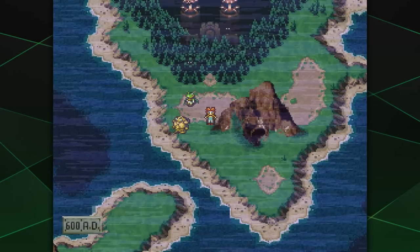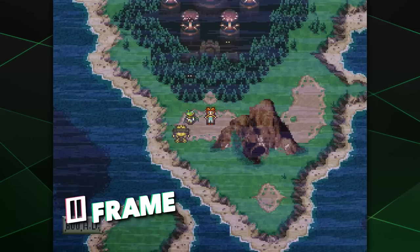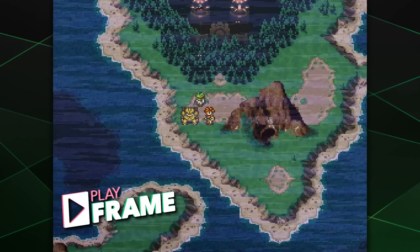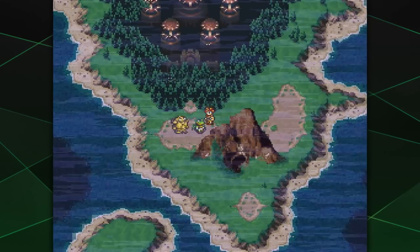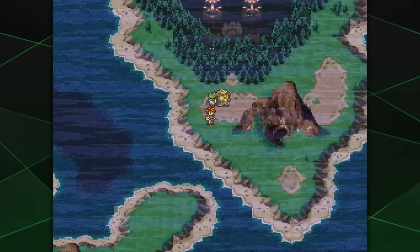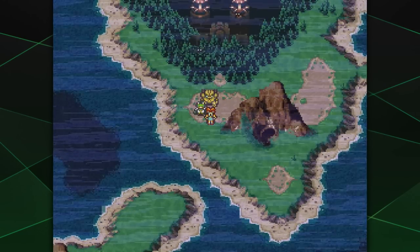Well, hello everyone, and welcome back to 600 AD and Chrono Trigger on Playframe. We have swapped out Luca for Robo. Robo is here because Robo has shadow moves — or shadow move singular, I looked it up. His laser spin is the only shadow move he has. So I hope it works for us.